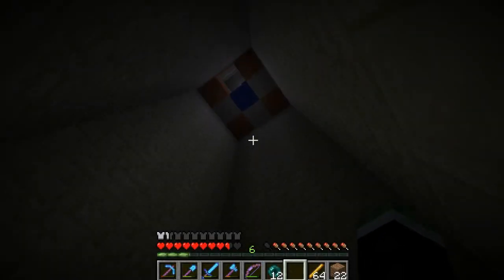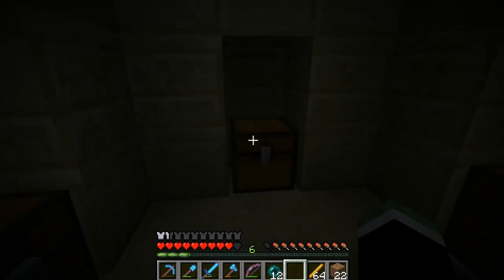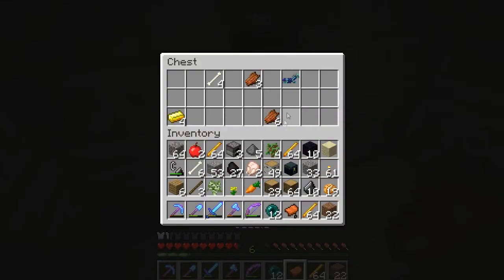All right, so I found this sand temple, and I've gotten down here taking out some of the stuff. I can throw that back down there, but let's see what we got in the four chests. Saddle, good. Diamond horse armor, great, amazing, perfect.